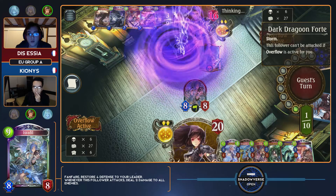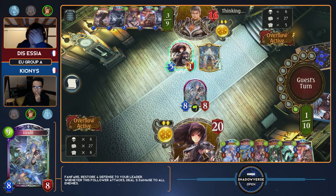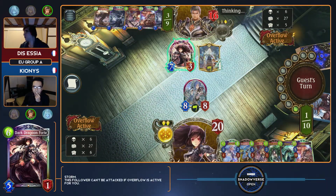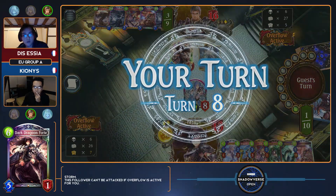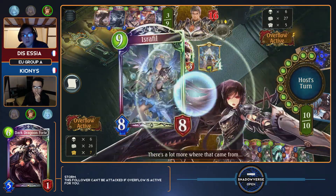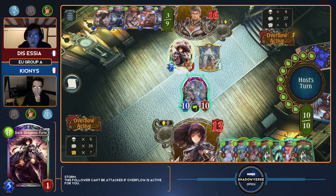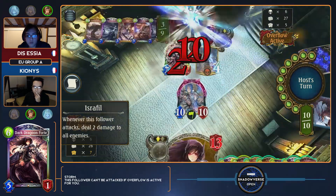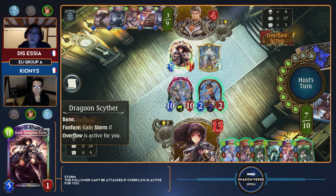This is a fantastic turn. Something very unfortunate I also noticed is Essia being one play point behind could be the entire difference here, because he actually can't answer this Israfil. He cannot. And how much damage do we have? That's 12. Plus Zeus — that's already game. So Kionis, basically without running Dreadsea, is the first to actually accomplish what a Dreadsea combo would look like.